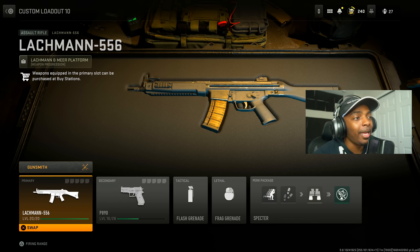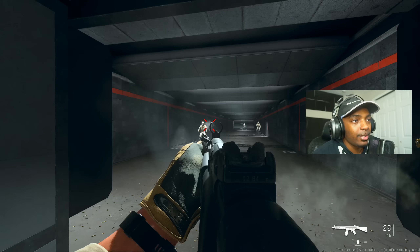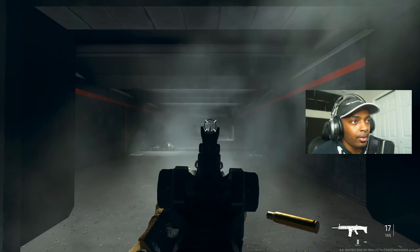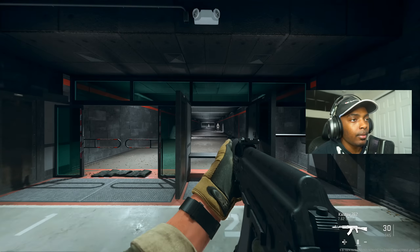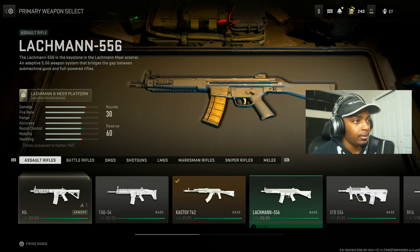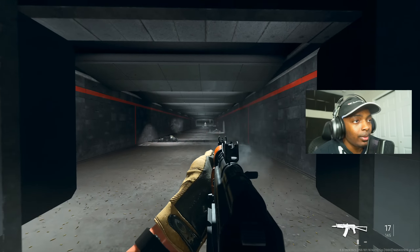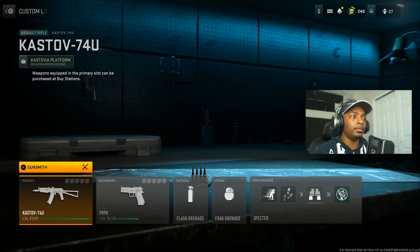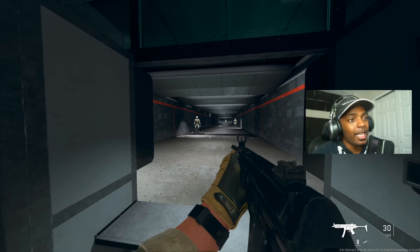Just to show you guys that every single gun in this video is amazing even without attachments — starting with the Lockman 556: no recoil, still melts, still so good. Then the TAC-56, the Kastov 762, the Kastov 74u, and last but not least the Lockman Sub.